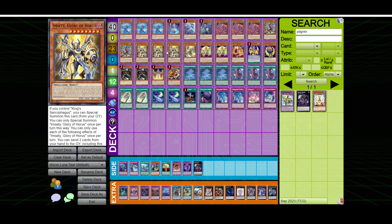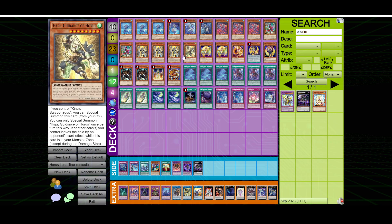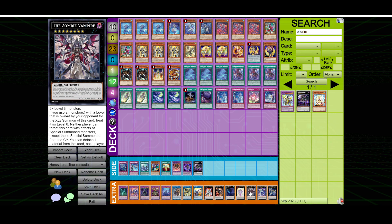3 copies of M-City Glory of Horus — this is obviously the one that discards and grabs our King Sark, and then drawing a card. And 1 copy of Happy, which is the other level 8 we are deciding to play. These two in combination make the Zombie Vampire, as we talked about earlier.